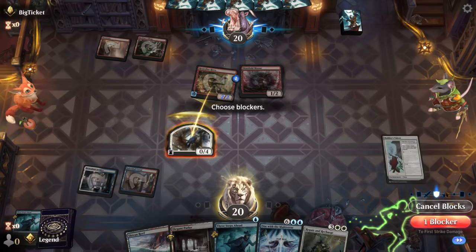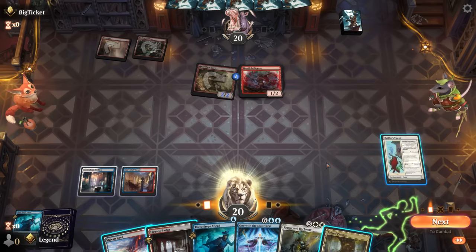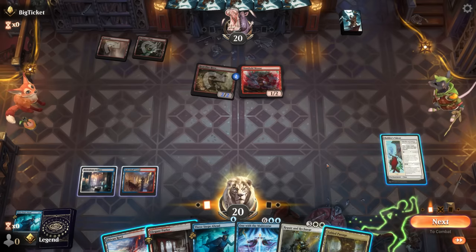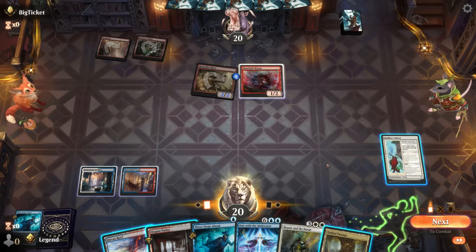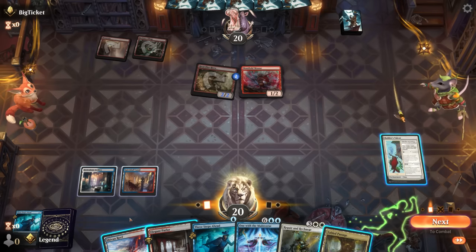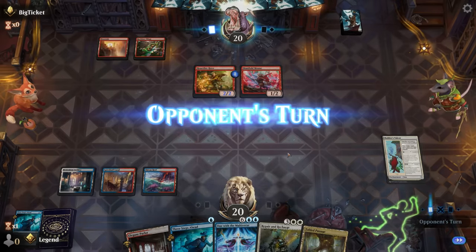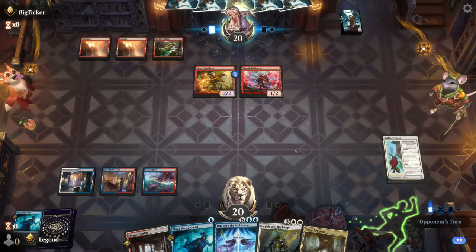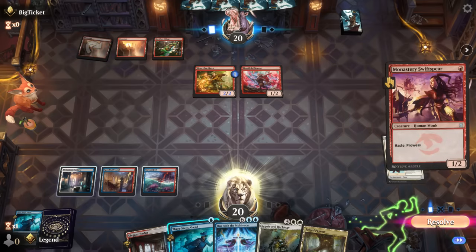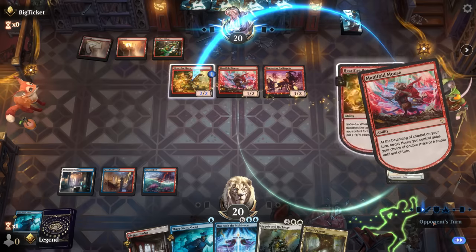I'll wait a turn to soak up damage, although we're still only soaking up four damage at most. Maybe I'll draw a sweeper like Brotherhood's End. What's next — I can pass and keep up Three Steps Ahead, but I'm taking at least six from Heartfire Hero. I pretty much need to draw into a removal spell since I'm not going to survive until turn five otherwise. Hopefully they don't force us to counter anything and they just commit another creature to the board which we can sweep up with Ill-Timed Explosion.